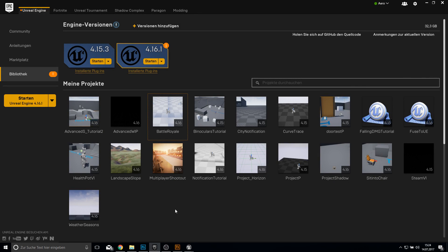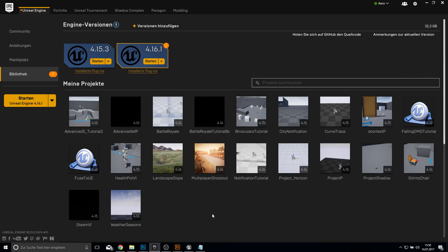Hey guys and welcome to this new series. In this tutorial we will create a battle royale game — a game where, like in Battlegrounds or H1Z1, you play with other players to survive. They are often games with over 100 players all fighting each other, and yeah, we will actually make such a game.